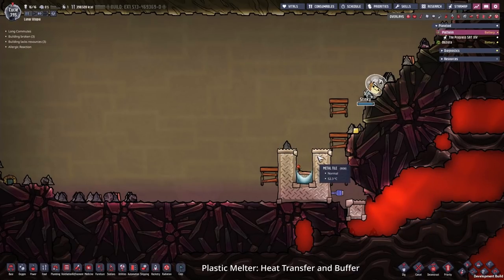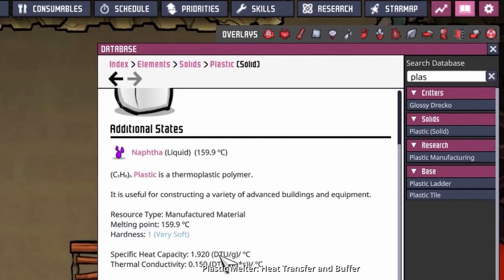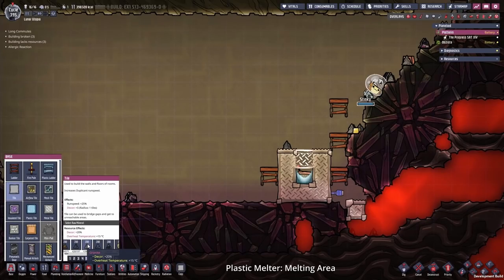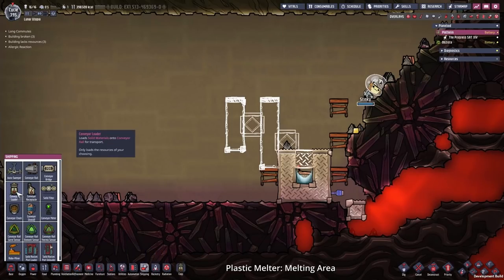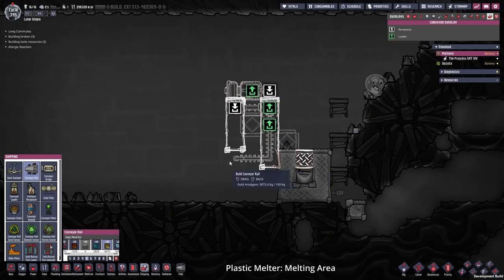Now we can keep on going with our build. We need one more metal tile to close this off. We can set the thermosensor to the melting point of plastic - that's around 160 degrees - so we set it to around 200 degrees. If above 200, open the door. Then we need something that transfers the heat - I'm going to use granite. Some temperature plates, I'll build them out of iron, one here and one right in the middle. After that we need conveyor stuff: first the conveyor loader so the duplicants can deliver the plastic, a conveyor bridge here, another bridge, connect up the conveyors and loop them back. That should be enough.